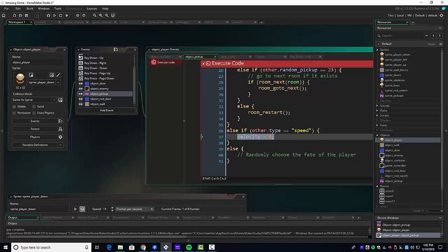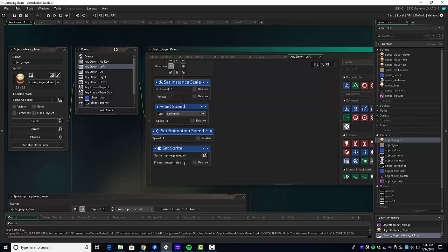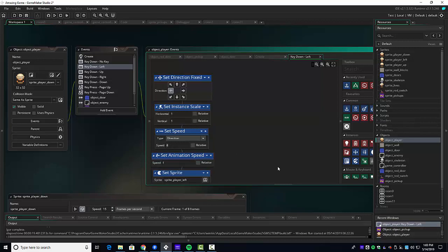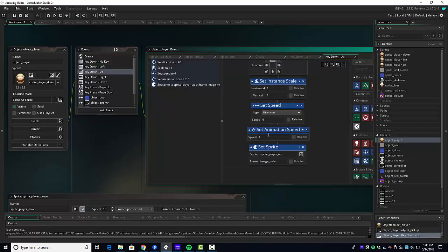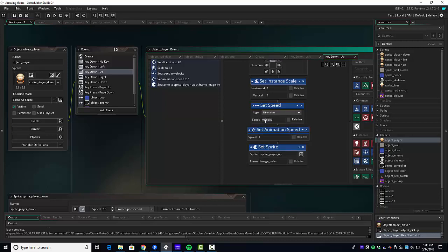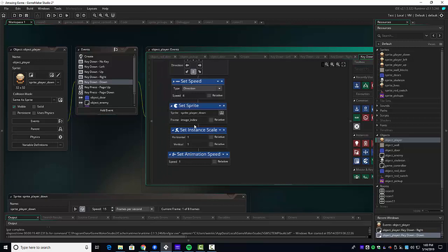We'll set velocity to 6 on pickup — we can test that. We need to change every movement event to use the `velocity` variable. No-key means the player is stopped, so there's no point there. For each direction (left, up, right, down): find the set-speed action, make sure it's not animation speed, and set it to `velocity` instead of a hard-coded number. Control C to copy the approach, and apply it to right and down as well.